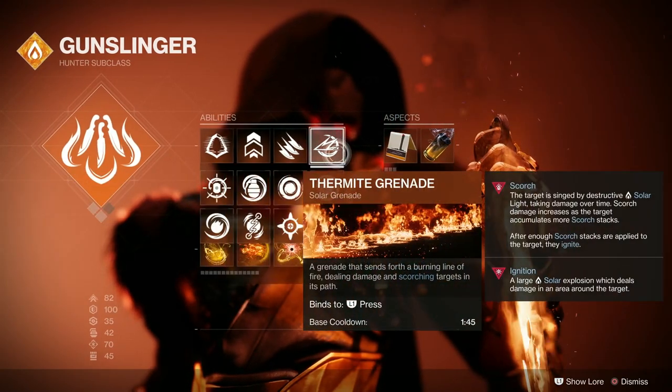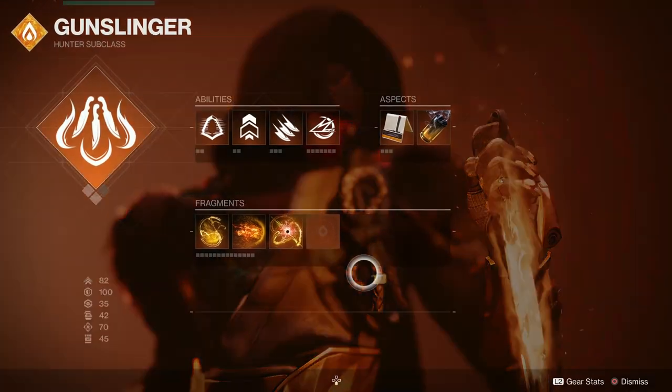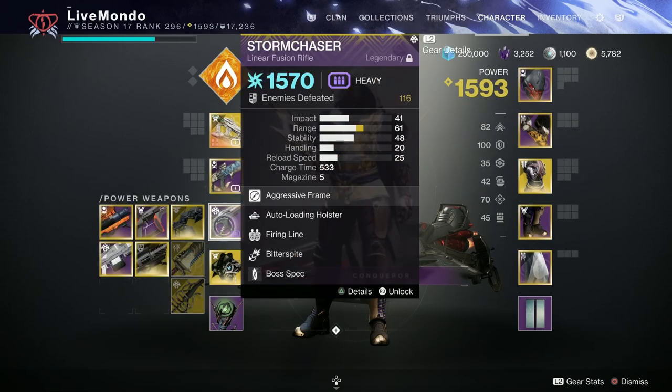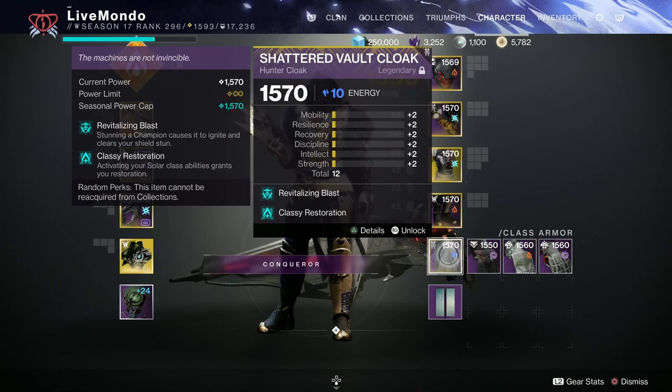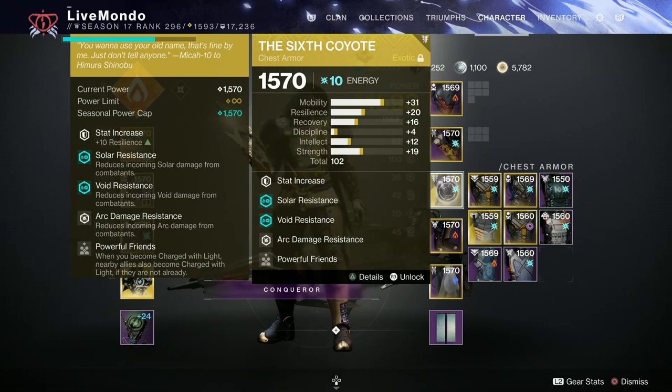All the mods and aspects I'm using in the video I'll show at the start. The weapons I'm using: Osteo Striga for Overload, Vouchsafe for Unstoppable, and Stormchaser Linear Fusion Rifle as my heavy DPS boss weapon. The only mistake I made with my setup is I have Rocket Launcher Scavenger on instead of Linear Fusion Rifle Scavenger — which, let me tell you, didn't actually make a difference.